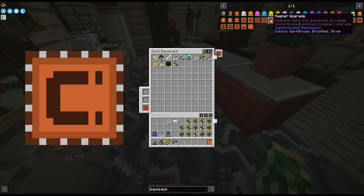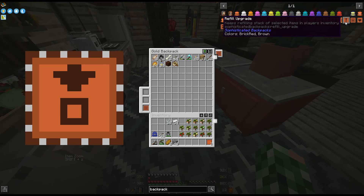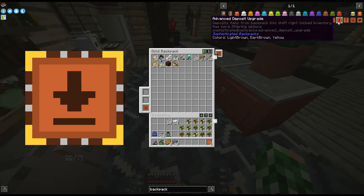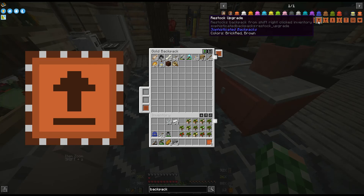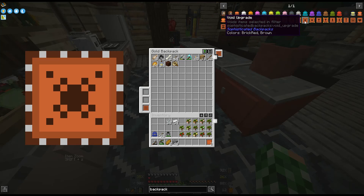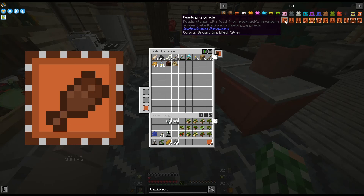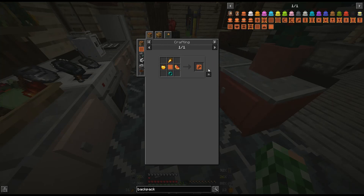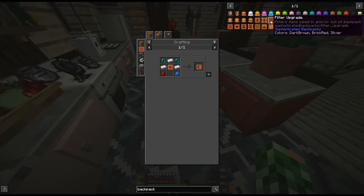This backpack mod is so cool — Sophisticated Backpacks. Magnet items into backpack at range. Makes it possible to put backpacks into the backpack. Refill — keeps refilling stacks of selected items in player's inventory. Deposits items from backpack into shift right-clicked inventory with more filtering options. Restocks backpack from shift right-clicked inventory — that might be useful. Voids items selected in filter. Advanced compacting — it can compress stuff, I like that. Feeds player with food from backpack's inventory — honestly, tempting. I might have to do this one eventually.